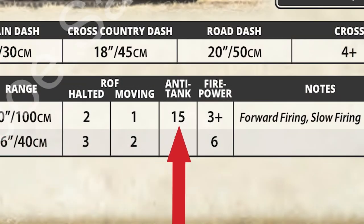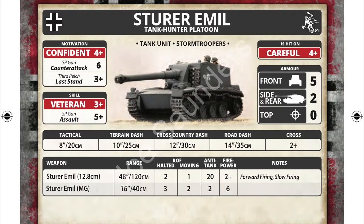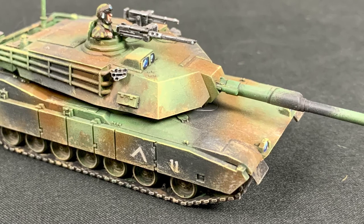If AT 15 isn't excessive enough for you, you can use the Sturer Emil. In many ways it's similar to the Dicker Max, except its gun is even more ludicrous — AT 20, firepower 2+, this is going to put a hole in anything. Interestingly, it has a 48-inch range so it can sit back to offset its front armor, which is only 5. With an AT of 20, maybe you should just use it to play Team Yankee. There's also the Bunker Flak — another way to get a high-AT gun in the form of the familiar 88mm cannon, in this case mounted on an outdated half-track.